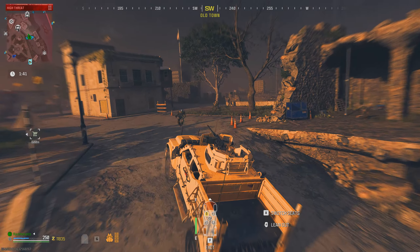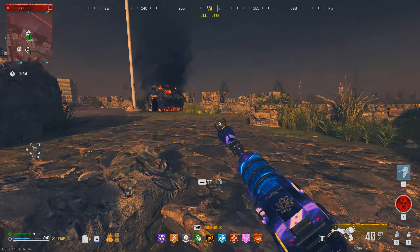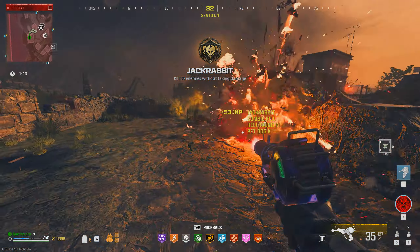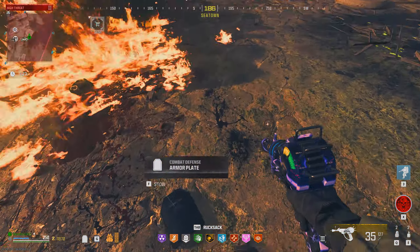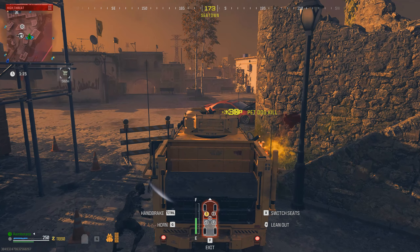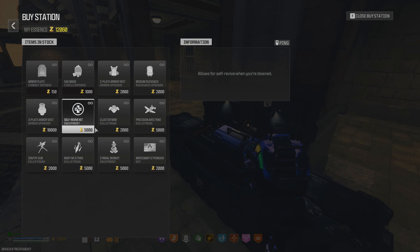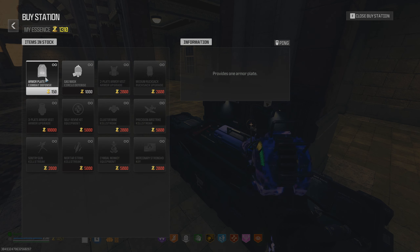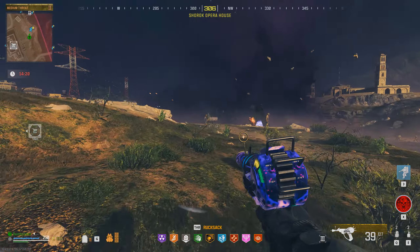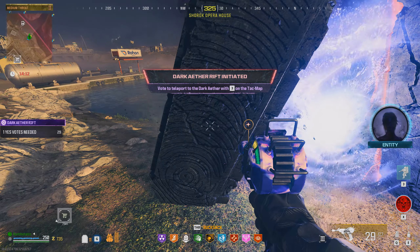Head back into tier 3 and get the dog by putting the four pieces of flesh into the doghouse. Once you've got the dog, get back in your vehicle and head back out to a tier 2 shop — spend the rest of your cash on self-revives and spare armor plates. Then head over to the portal on the edge of the tier 3 zone on the south side, interact with the anomaly, bring up your map, and vote yes to go in.